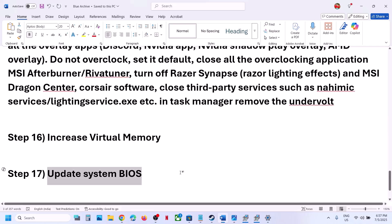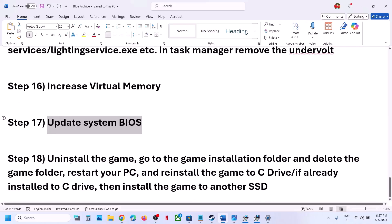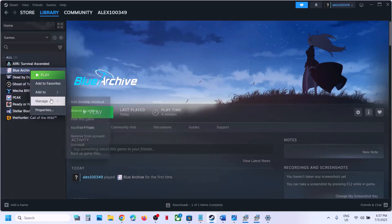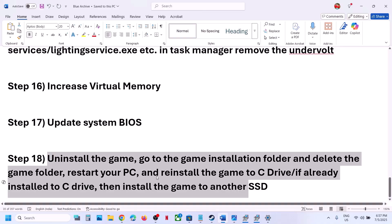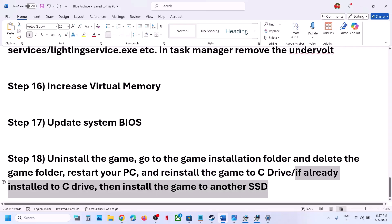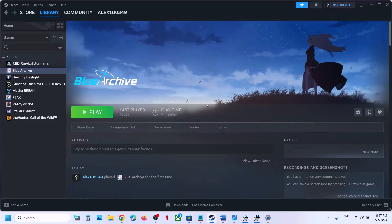The last step is to uninstall and reinstall the game to a different drive. Right-click the game in Steam, select Manage, and click Uninstall. After uninstalling, go to the game installation folder and delete the remaining game folder, then restart your computer. If the game was on a different drive like D or E, try installing it to C drive. If it was already on C drive, try installing it to another SSD. One of the steps in this video should help you run the game successfully on your Windows computer. Thank you for watching — please like and subscribe.